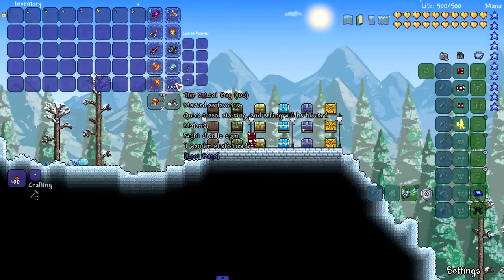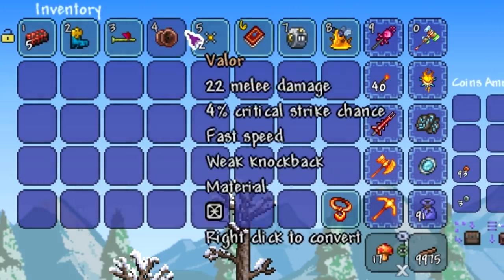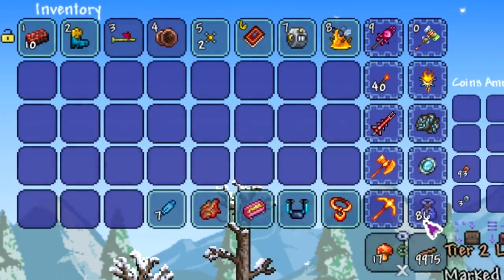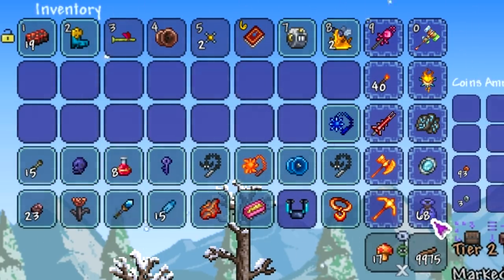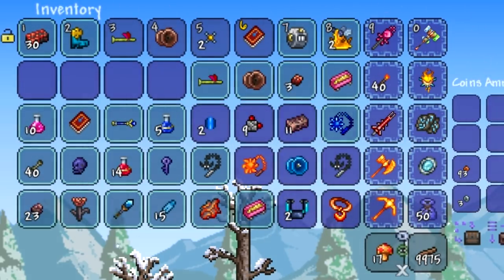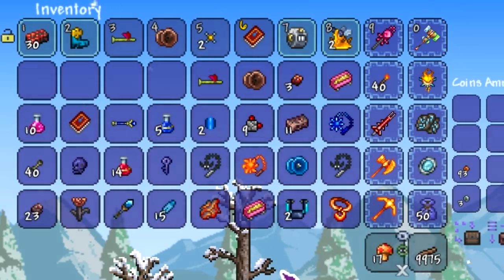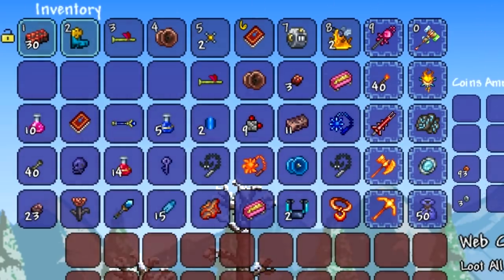Now we're moving on to Tier 2 loot bags — let's see what goodies we can get. These are Tier 2, which you get in pre-hard mode, which always amazes me. We got actuators — that's kind of a waste of a loot bag, imagine opening one and getting actuators. We also got the Apprentice Core. Opening exactly 50, the Sun Fury is a very good item, and the Bat Hook also looks good, but honestly those might be the only standouts. Tier 2 is looking skippable.